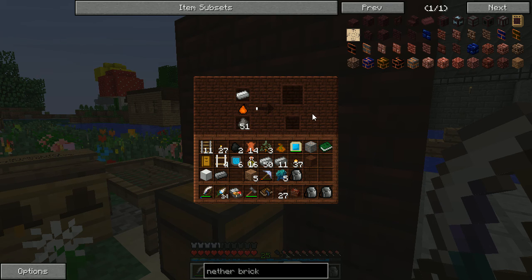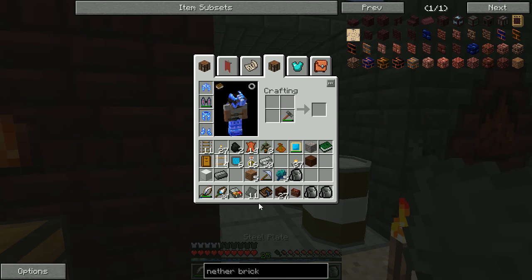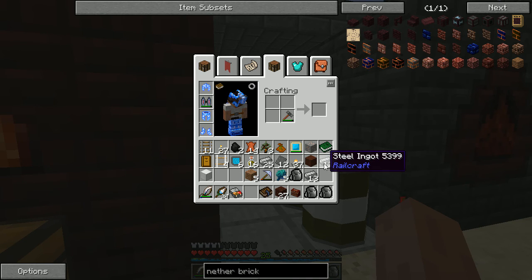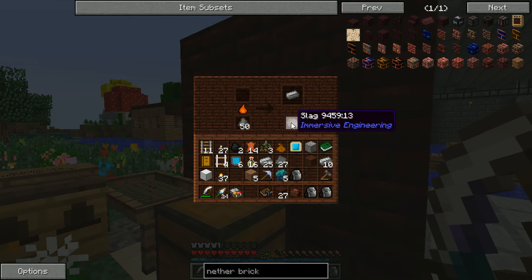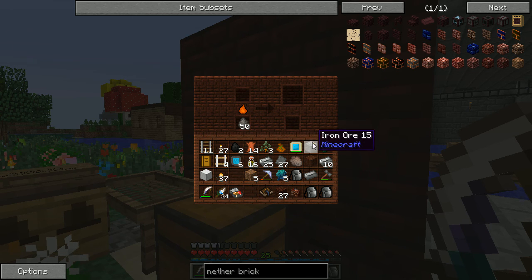So you can turn normal iron into steel using this. I'm wondering if we could use it on iron ore — that's working. Using the engineer's hammer: 11 steel plates. I can also use it on Tinker's Construct steel and Railcraft steel — excellent. This works with iron ingots, outputs steel ingots, and also produces slag which we can use for concrete. You can't put iron ore in directly — it has to already have been processed. Blocks work too.